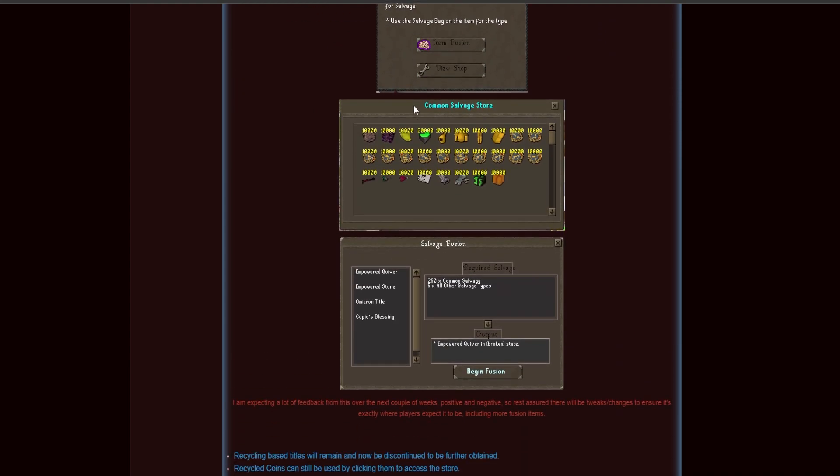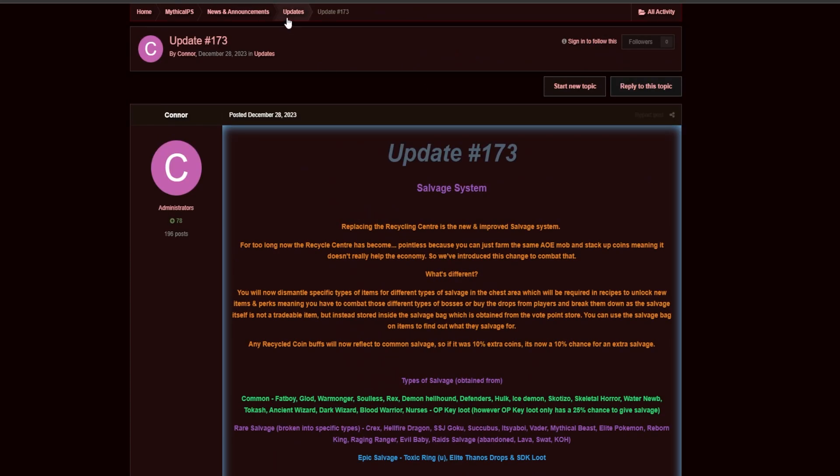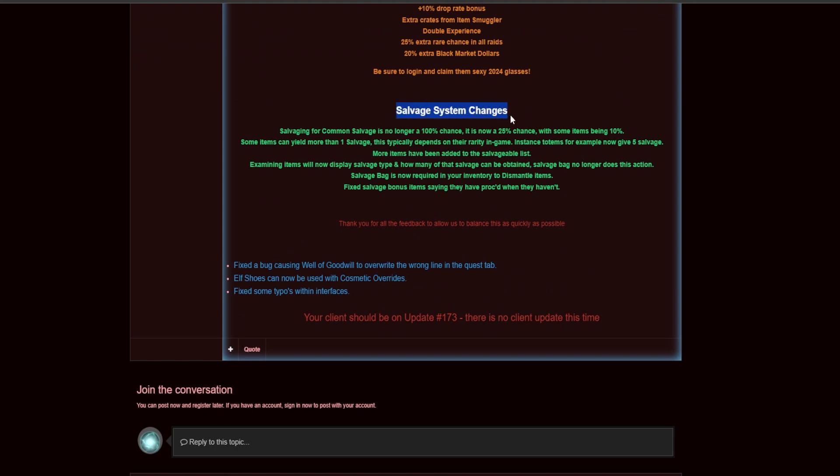Scrolling down you can see the interfaces, which I'll show in-game shortly. There will be more feedback and updates — and that has already happened with update number 174. Common salvages are no longer a 100% chance; it's now only a 25% chance, with some items being only 10% chance. However, some items can yield more than one salvage depending on rarity — instance tokens, for example, can now give five salvages from one token. More items will be added to the list as the game progresses.